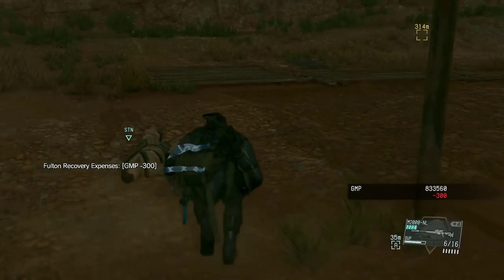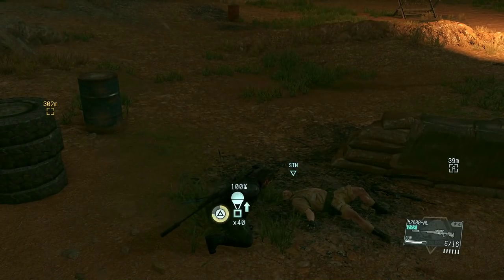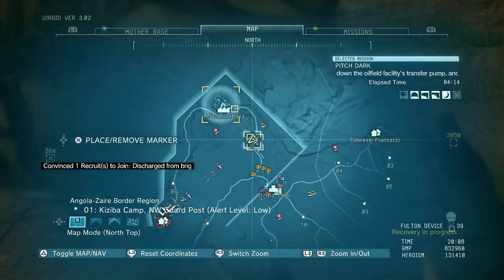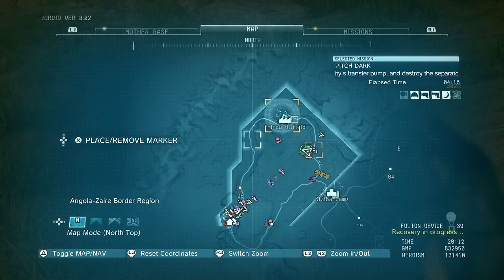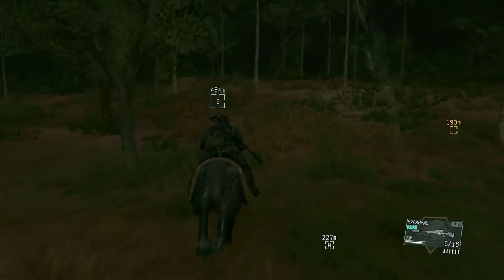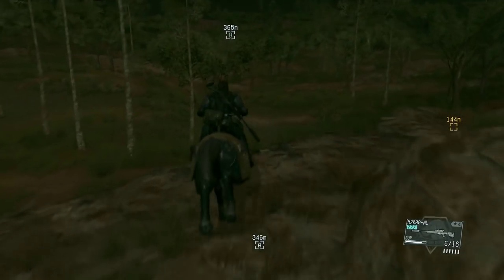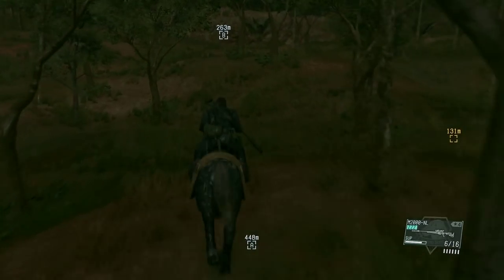Extract the soldiers — I'm convinced you either need to kill or extract them in order for them not to appear later with the extra two walkers. If you do this, you'll have a much easier time. That's why I said Quiet would be useful here if you have a good relationship with her; she can capture the outpost for you and save a little time. But that also makes the mission pretty simple and you won't get the satisfaction of conquering the outpost on your own. Also, if you're playing a normal walkthrough chances are you still don't even have Quiet in your party.